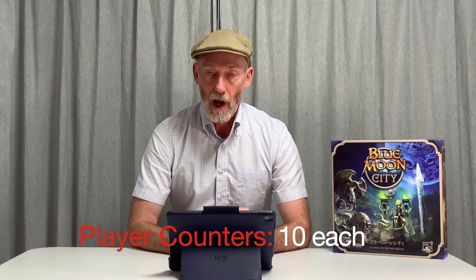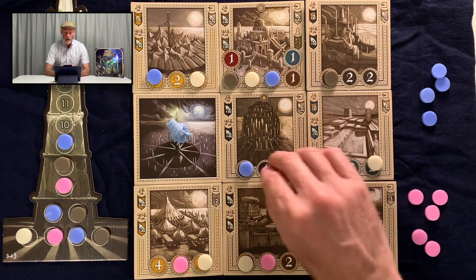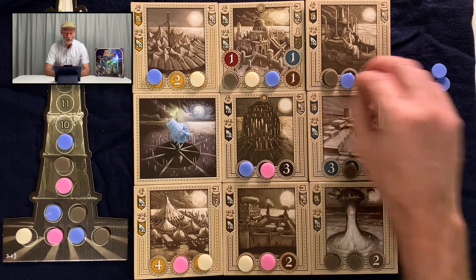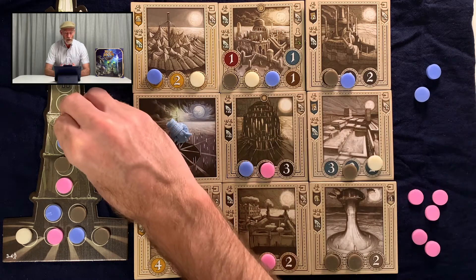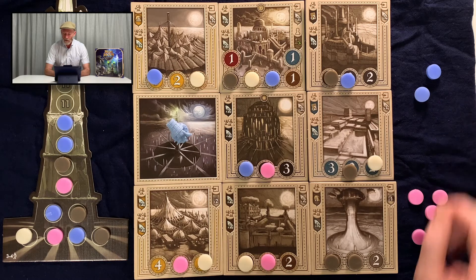The last rule is that the supply of player counters is limited — we only have ten each. As the game progresses and you use counters to mark crystal offerings and contributions to buildings, their use becomes more critical. It applies an increasing handicap to the leading player. It's quite clever.